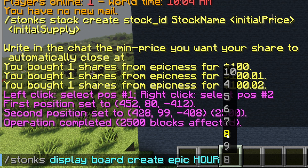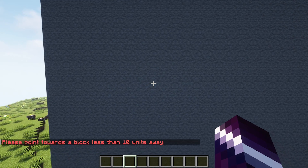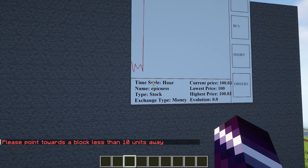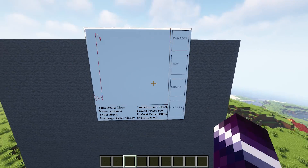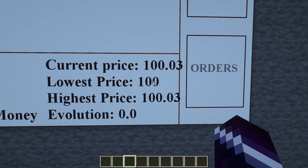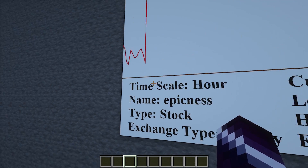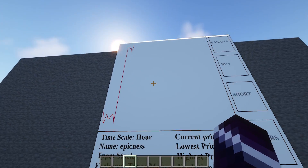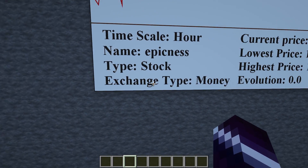Press enter — you need to be kind of close to the wall. This is currently how our stock is doing. The current price is $100.03, the lowest price has been $100, the highest price is pretty much what it's on right now. We can also see the time scale, currently on one hour, exactly how we set it. Then we also have the name of the stock, the type, and the exchange type.